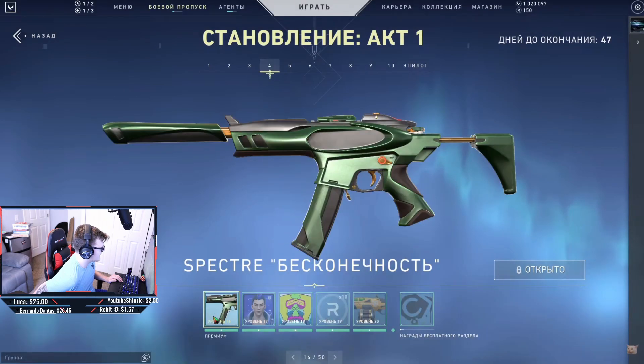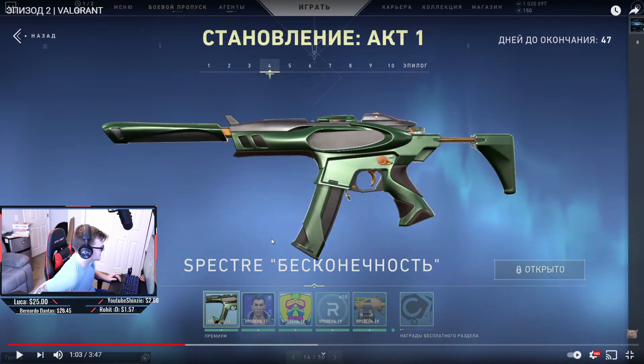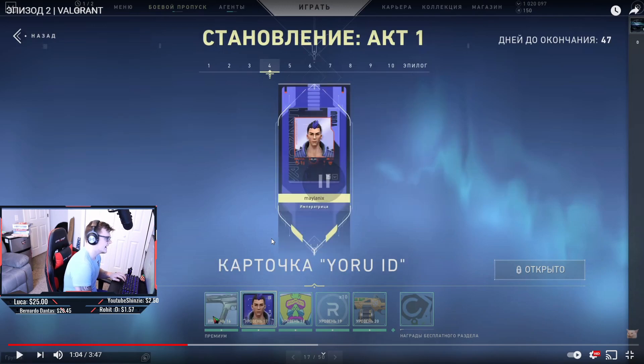Another 10 radianite points, and then in the same collection as the Bulldog, we now have a Specter — that green alien-looking skin which looks really cool. Then there's Yoru's new calling card.